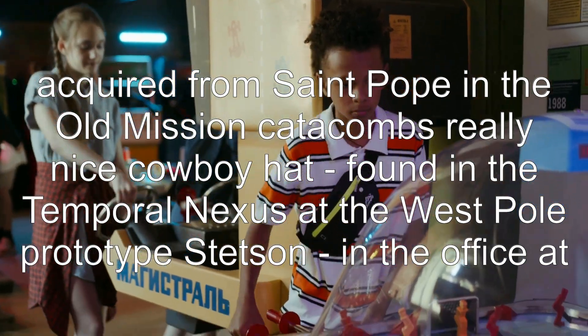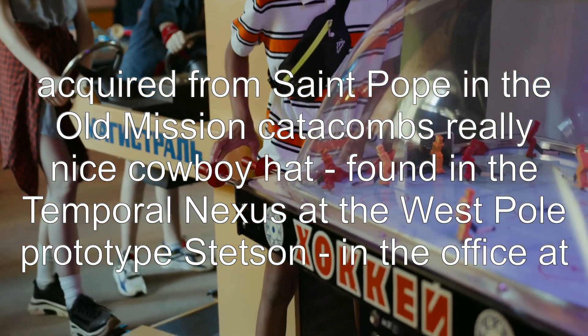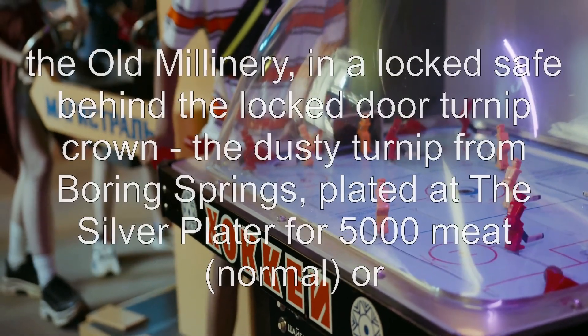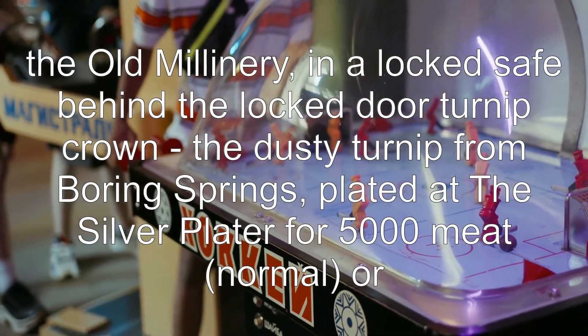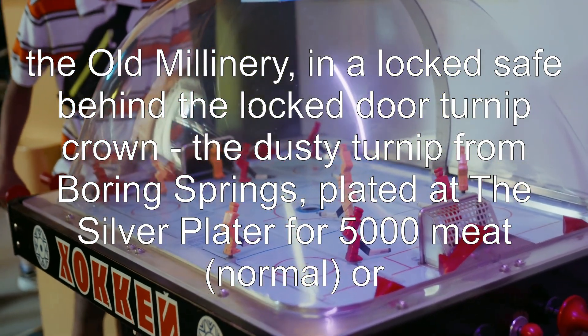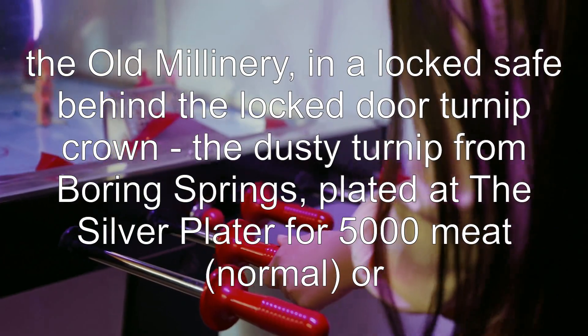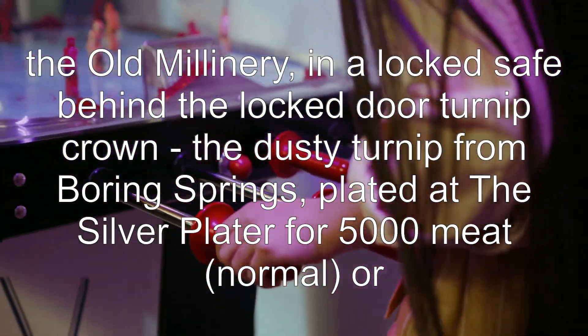Really nice cowboy hat, found in the temporal nexus at the West Pole. Prototype Stetson, in the office at the old millinery in a locked safe behind the locked door. Turnip crown — the dusty turnip from Boring Springs, plated at the silver plater for 5,000 meat (normal) or 20,000 (hard mode).